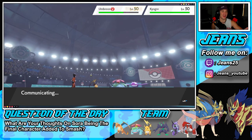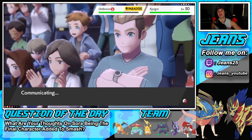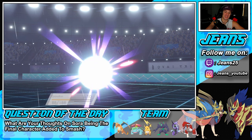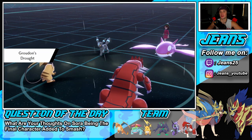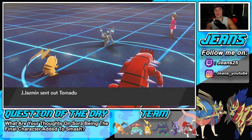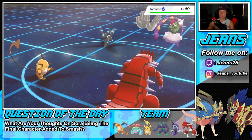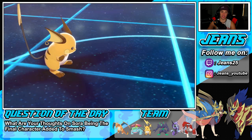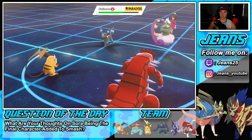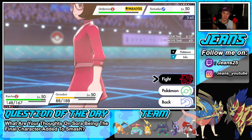Still upset at myself for that Sleep Powder move - he was already paralyzed! How broken would it be if you could stack status conditions - paralyzed, poisoned, burned, and asleep all at the same time? Thank god you cannot stack those. He's going to come out with Tornadus - probably rocking Sash. In that case I just drop a Fake Out and Nuzzle next turn. He's going to Yawn into my Raichu slot - I'm cool with that. Just going to Nuzzle into the Tornadus slot and play the long game.